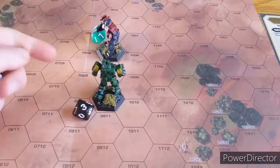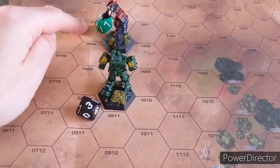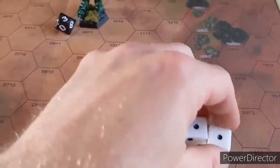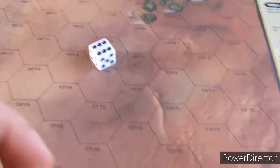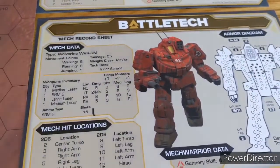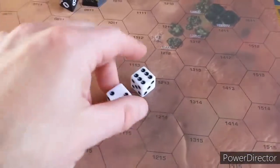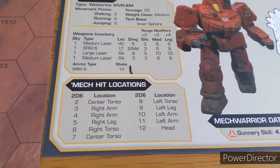House Kurita fires first - just barely in arc, only 2 hexes away. Target number totals 8 with modifiers. LRM misses, large laser misses. Two medium laser shots: one misses, one hits - dealing 5 damage to the right leg and on the second roll, 5 damage to the right arm.